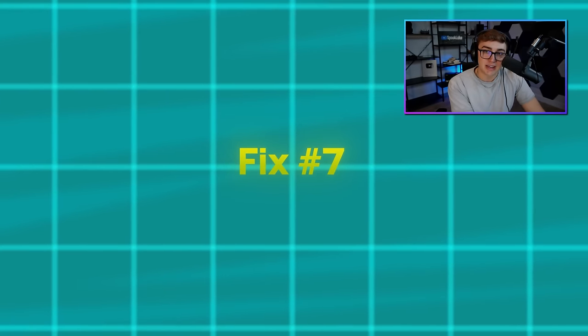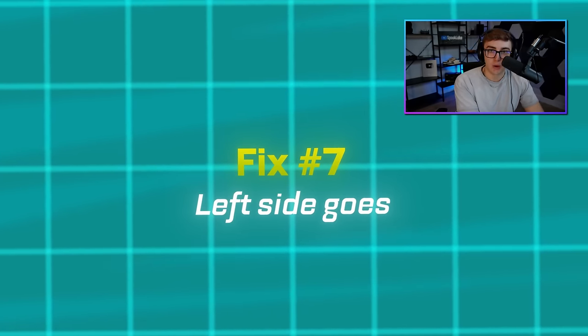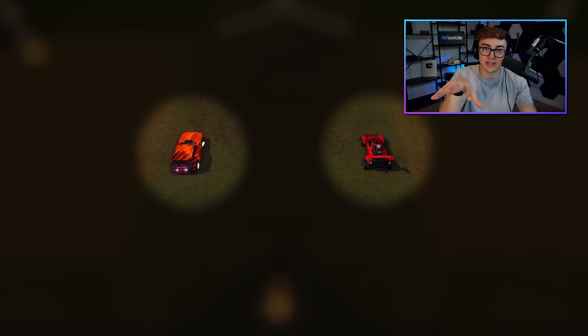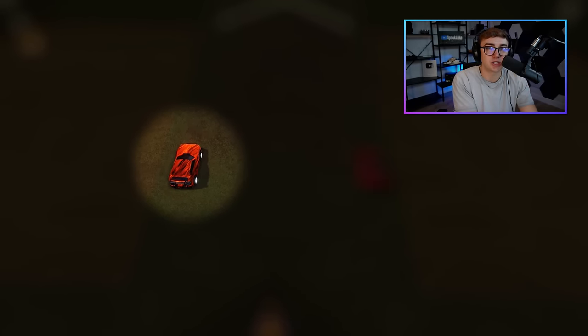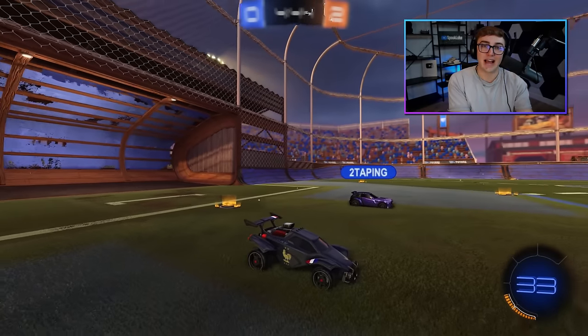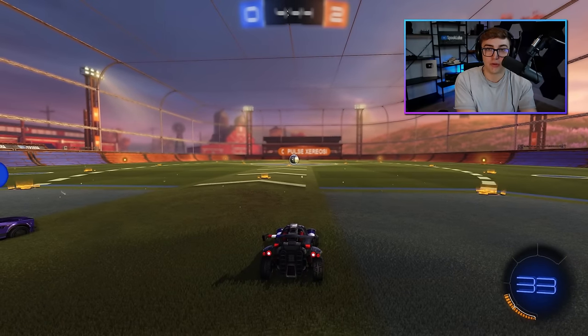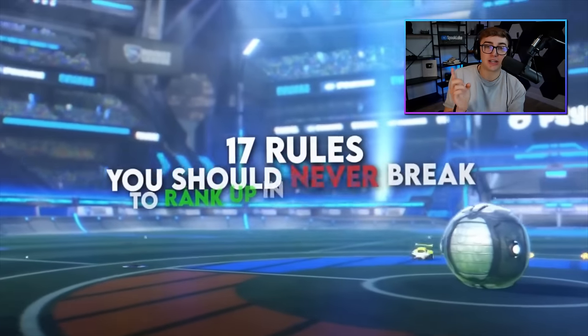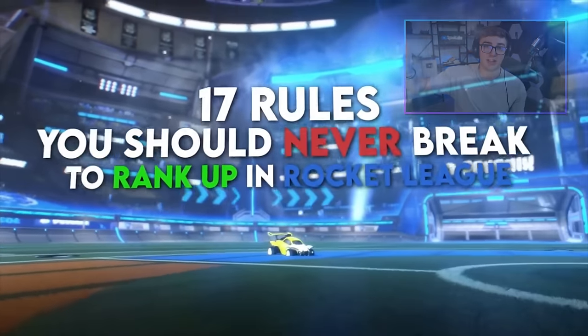Finally, last kickoff fix: let left go. One of the unspoken rules of Rocket League is that if two players are equidistant from kickoff spawn, the left person always goes. Left goes is actually one of the few unspoken rules I think every player needs to know no matter what rank you are, but if you want to see the rest, I actually made a list that I'll put on screen right here.